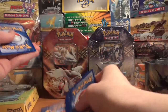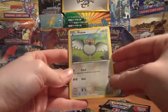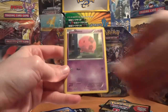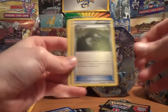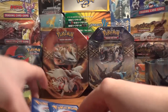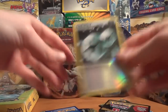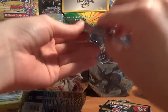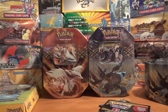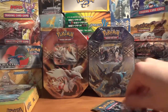Pretty much the only thing I'm still looking for are Mewtwo's, just because they're hard to get a hold of. In the first pack: Bronzor, Pansear, Munna, Litwick, Heavy Ball — which is awesome — Pokemon Center, and Amoonguss. My Reverse is a Double Colorless Energy, and my Rare is a Bronzong. So good trainers and a Stadium in that pack, and a Reverse DCE is an awesome pull as well.